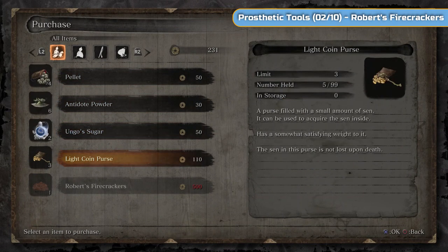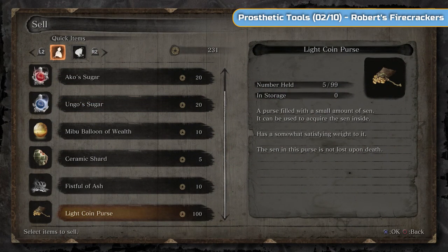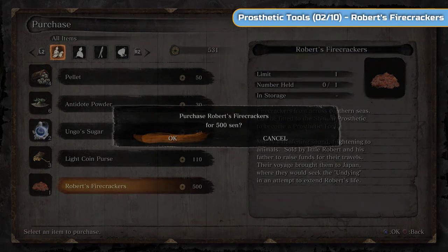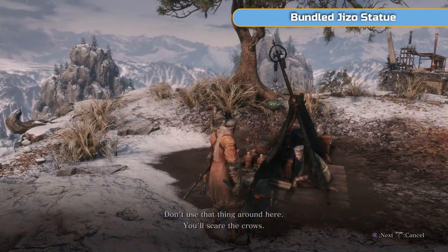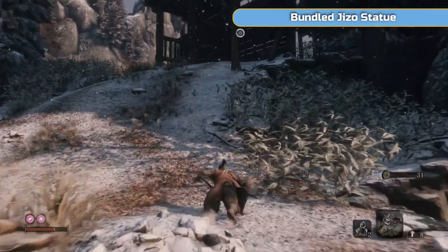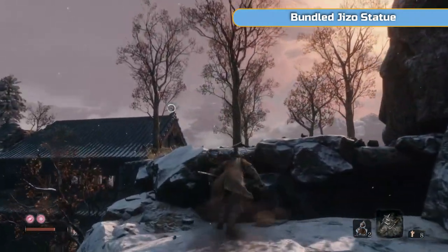Speak to him and you'll get the trophy Memorial Mob. You can purchase and sell items from these guys. You can actually buy light coin purses — so if you think you're going to die or you've got a bunch of sen, you can come to one of these and buy them. There's a 10% tax because they cost 110 but you can only sell for 100 — but it means if you die, you don't lose your sen. What I'm doing is selling three — I've got 230, so I go up to 530. We need 500 sen to purchase Robert's Firecrackers, which is basically our second shinobi tool — and a very, very useful one, probably the most useful.